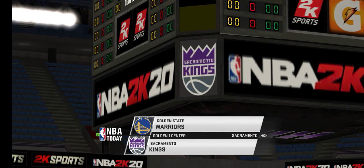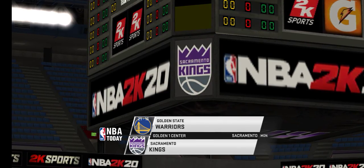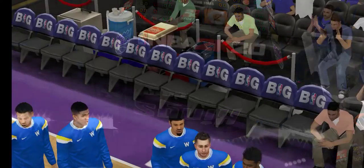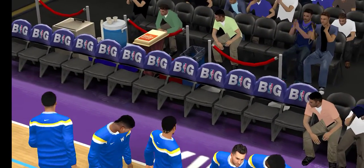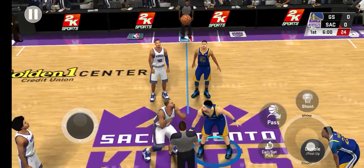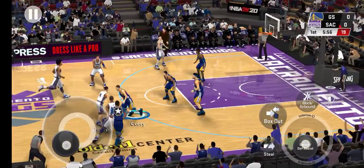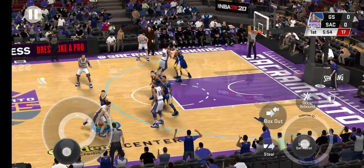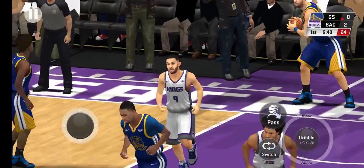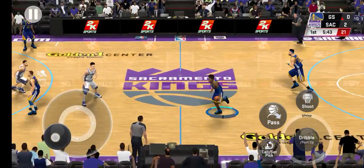Now a chance to check out our starting lineups. Sacramento will get the first possession. The feather touch on the finger roll. Beautiful. And it's the Warriors ball.